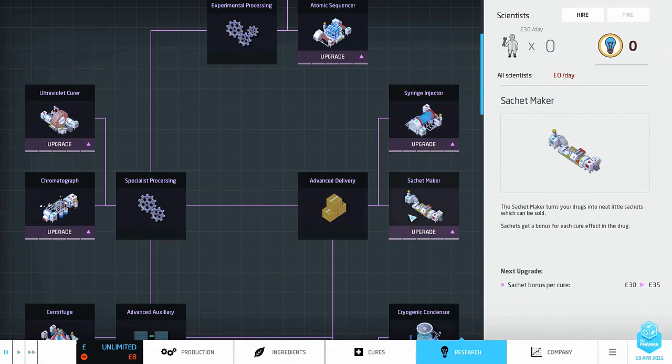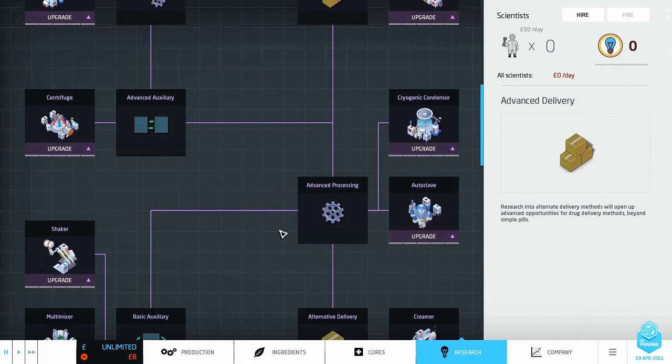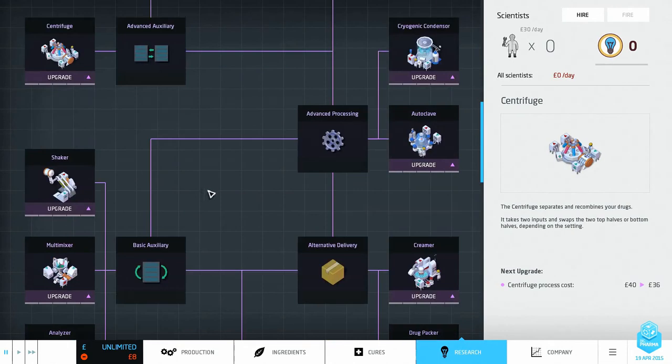We've got the cryogenic condenser, extra packaging sachet makers, syringe injectors — we've got the centrifuge which we never actually used, the creamer drug packer that packs it all into boxes meaning you need fewer exit points, you can combine lines together, the ultraviolet cure, and the chromatograph.